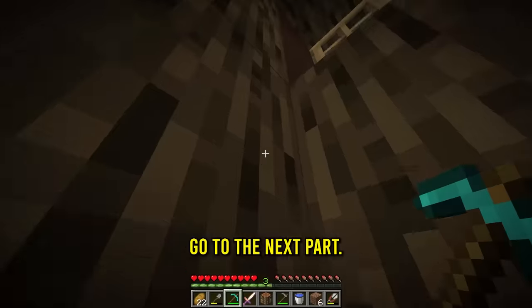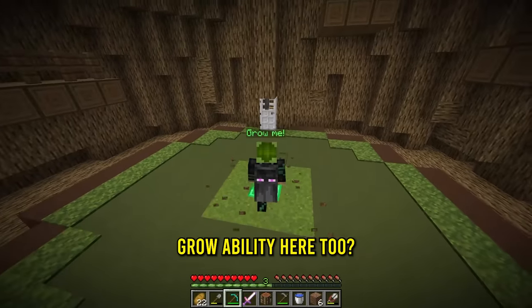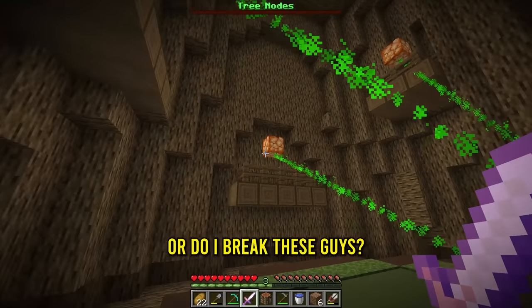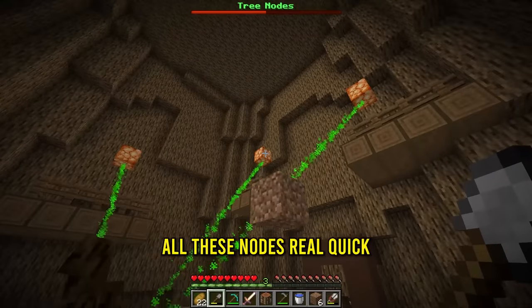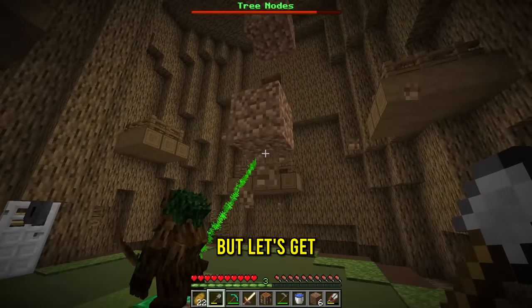Let's go to the next part. And what do we have here now? Grow me. How do I grow the sapling? Do I use my grow ability here too? Here goes. Oh, tree nodes. Is this a boss or do I break these guys? Could I maybe use my new earth ability on this? I can throw dirt. Let me break all these nodes real quick. I'm probably going to regret this because this does not feel like something I should be doing. But let's get that last one.